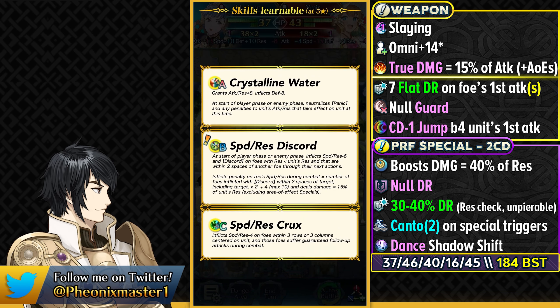She does have Speed Resistance Discord as a new Slot C skill. This is going to be debuffing the enemy at the start of player phase and at the start of enemy phase for minus 6 Speed and Resistance, and also the Discord status on foes that have less resistance than her. It further debuffs the Speed and Resistance of the enemy depending on the number of foes affected with Discord in two spaces of the target, up to a max of 10. You also get True Damage based on 15% of her resistance, so it's a pretty nice skill for debuffing and in-combat perks.